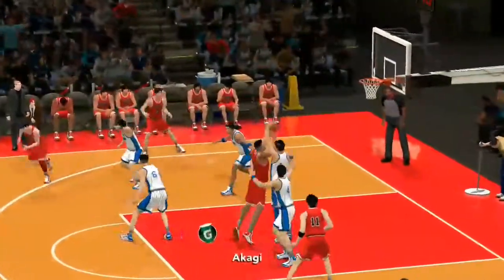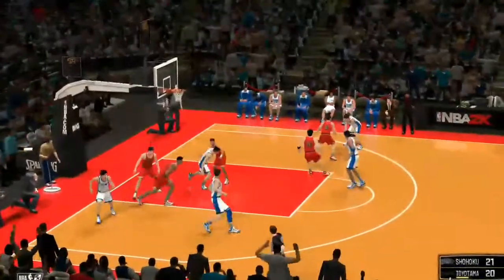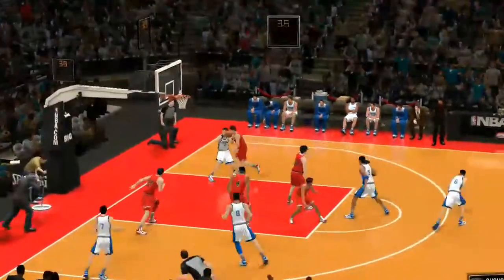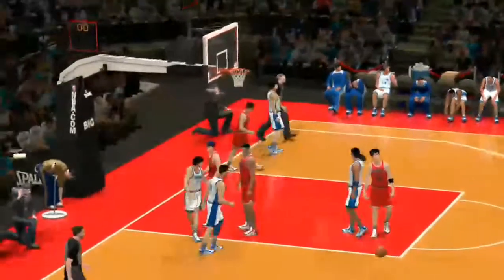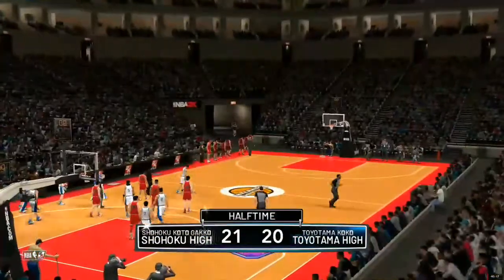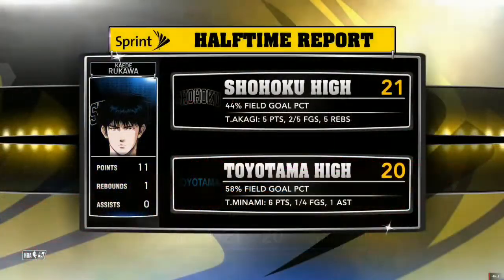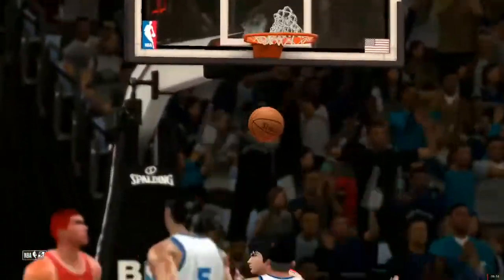Eleven feet away — number four. Number four blocked, tries to save it. A tight game here as we end the first half — the away team leading by a point. What a way to end the week with a little NBA basketball on 2K Sports.